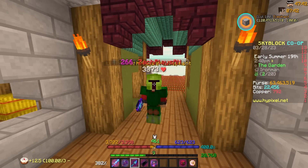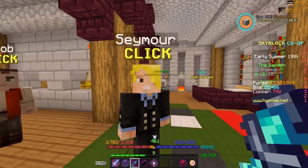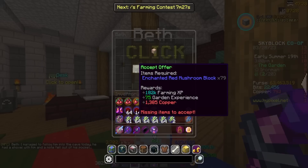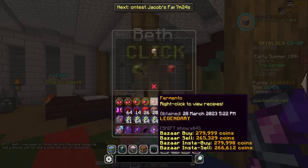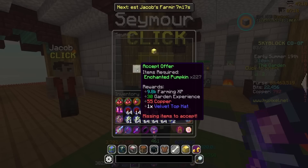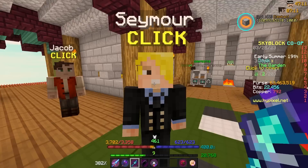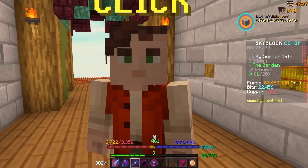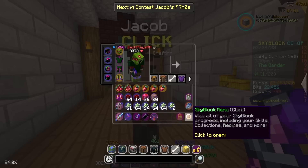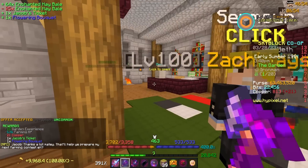I am in the full grind for the last two pieces of Fermento armor since the update rolled. I came back to my little area and have 3 NPCs that are pretty important. Beth is here wanting 79 enchanted mushroom blocks, but I'm waiting until I finish getting the rest of the Fermento mushrooms I need. Seymour is here — I've never seen him offering the velvet top hat, which is a piece I definitely need for the museum. They also added the full Seymour set to the museum. And then Jacob is offering a flowering bouquet for completing his offer of 25 enchanted hay bales — one of the brand new reforge stones that goes on equipment.